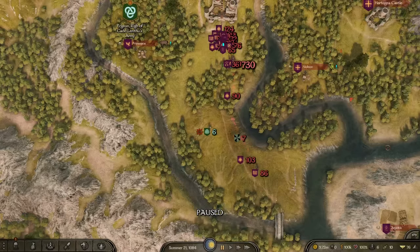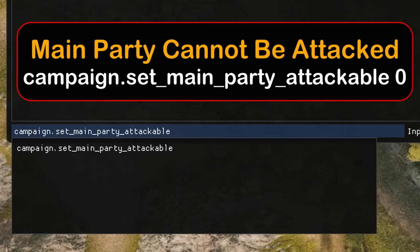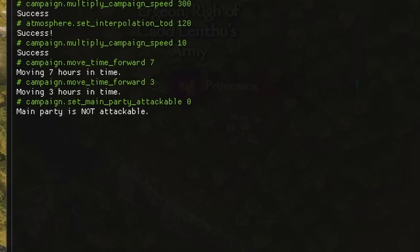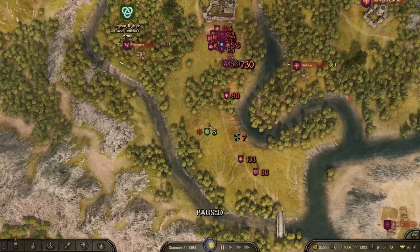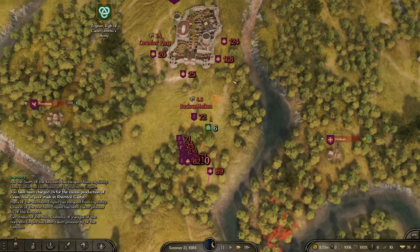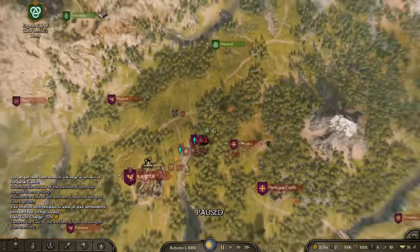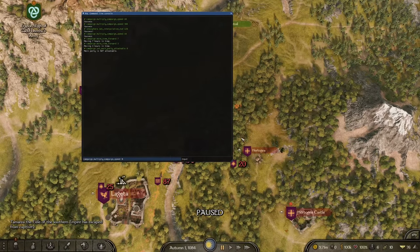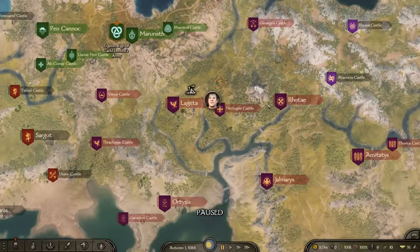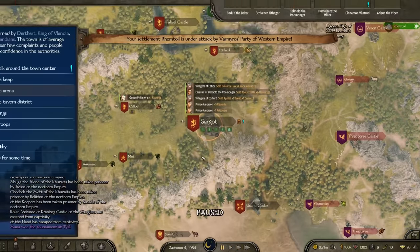Another favorite: set_main_party_attackable space 0 — zero means the main party is not attackable and the AI will basically ignore you. So if you want to zip around the map competing in tournaments without dodging bandits, this is perfect. Combine it with campaign.multiply_campaign_speed 50 and you can fly town to town looking for tournaments without worrying about being captured.